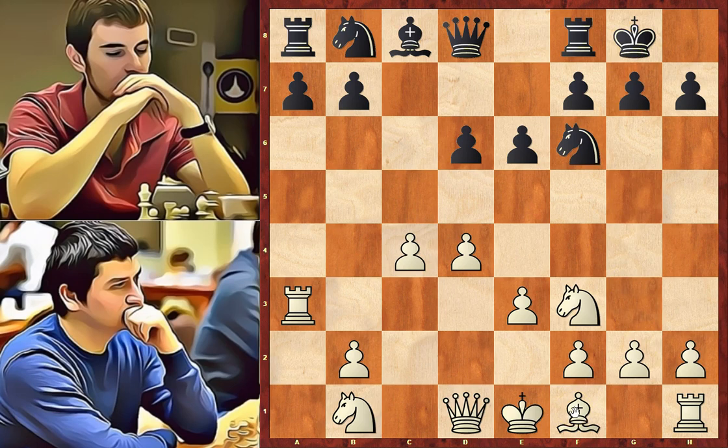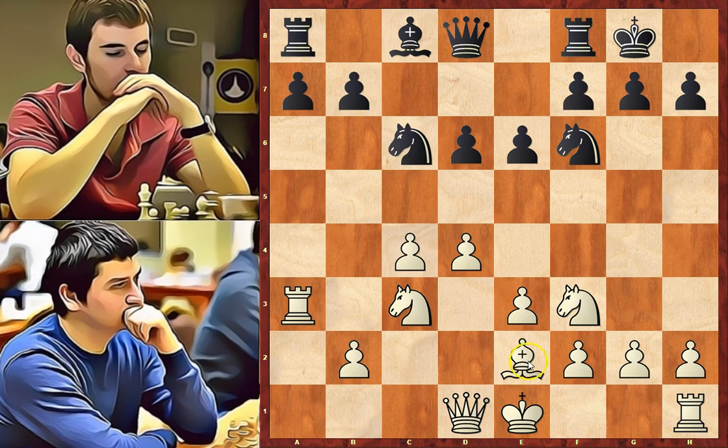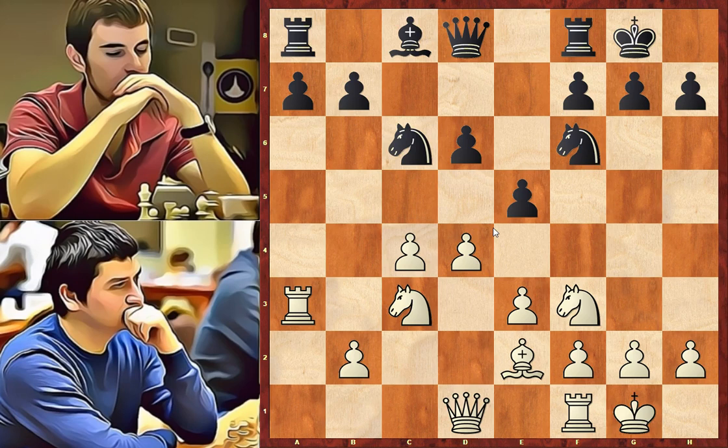Black's king is safe, and e3 allows the light square bishop to develop. d6, controlling c5 and e5 squares and intending to play e5 in the future. Nc3 developing another piece, and black does the same with Nc6. Be2, preparing short castle. e5 attacks the center, and since there is no danger for white, he continues his development by castling.